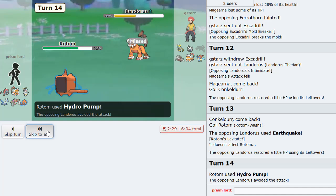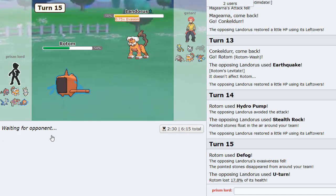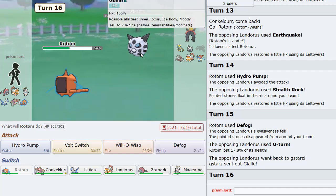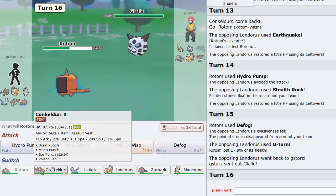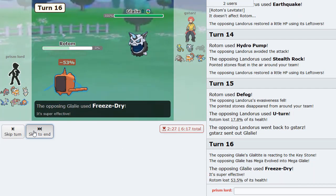We're going to hit him up - nice! We're going to Defog. At this point, man's got to do what a man's got to do. This thing would have been gone, there would be no Rocks on my side - but this thing is still there. Glalie coming in - I don't remember what this thing does, I don't remember if I have a switch in. It could be Freeze Dry. Just got to be careful. I'm just going to stay and find out what it does - Freeze Dry! It does have Freeze Dry. It knocked me out - that's strong.